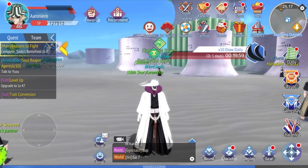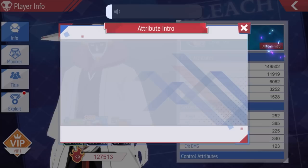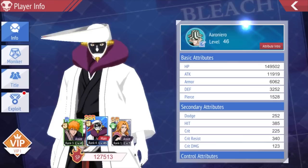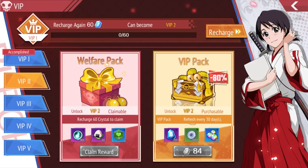We're going to go button by button to guide you through the main game. Aizen's not in this game as a playable character unfortunately — he is a boss. Here is the player info screen where you can check your character's basic attributes: HP, attack, armor, defense, pierce, dodge, hit, crit, and more. There is a VIP system in this game, so if you want to spend some money you do get some benefits. I don't really recommend it, but if you want to support the game, go ahead.